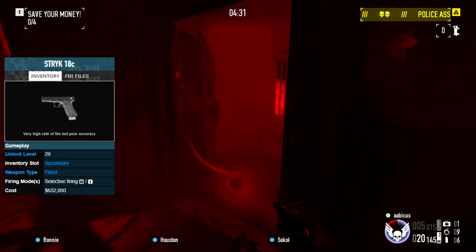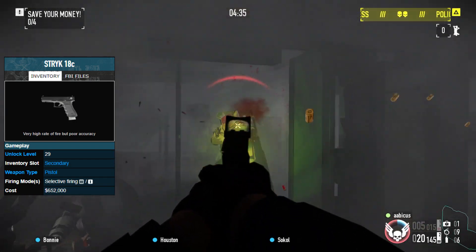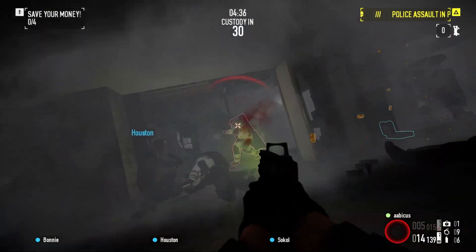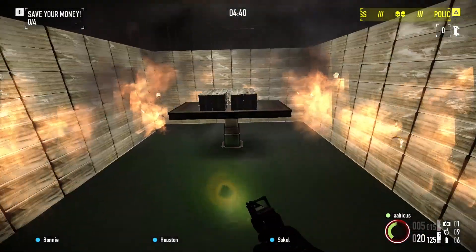Number 5 is the Strike, the only pistol that comes with an alternate full-auto firing mode. Bring the Strike if you want to use the pistol skills with an honorary SMG. I love the Strike so much I'm honestly offended they didn't include it in Overkill's The Walking Dead. Come on Overkill, show our favorite machine pistol some love.